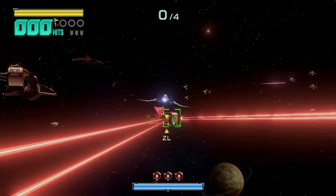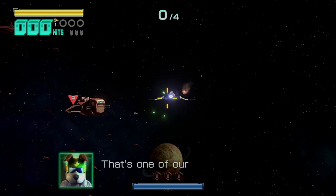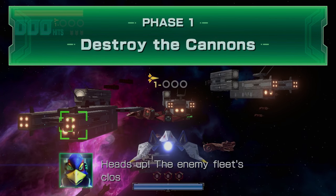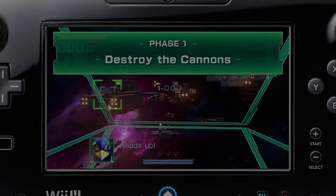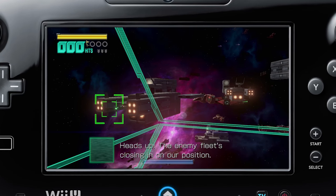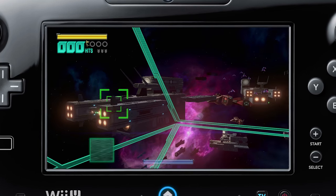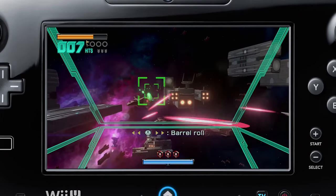And then there's the reticule. The reticule on the TV screen is, for all intents and purposes, inaccurate. If you aim at this grid of lights and fire, you will miss — because if you look at the gamepad while you do this, you'll notice that you're actually aiming over here. This is something to do with perspective or whatever, but that's nonsense. No other game does this. It's just deliberately broken to give the gamepad a reason for existing, and that's kind of messed up.